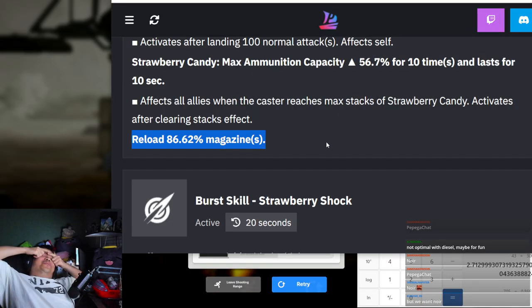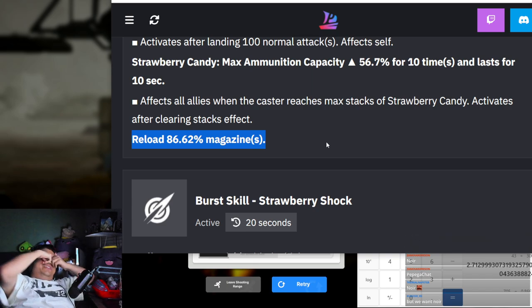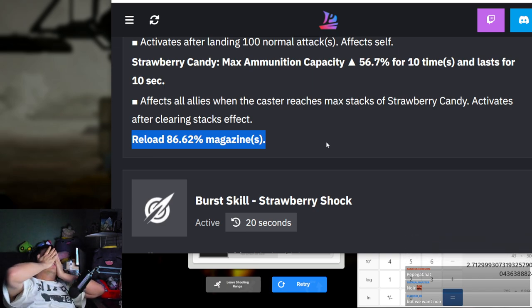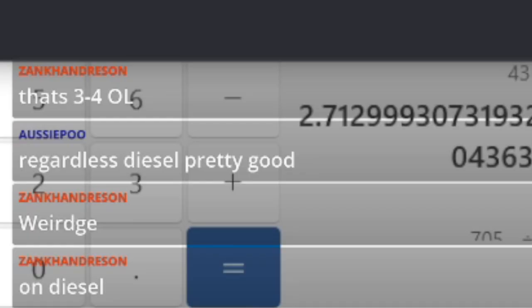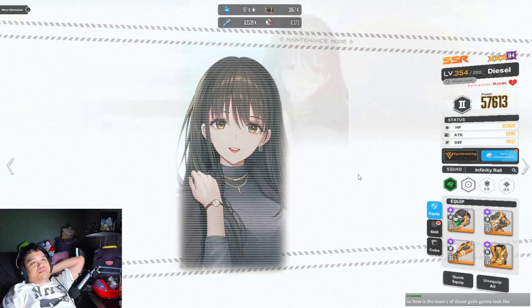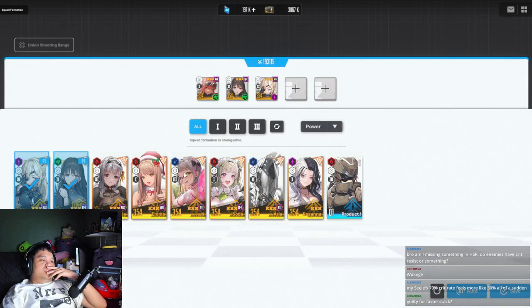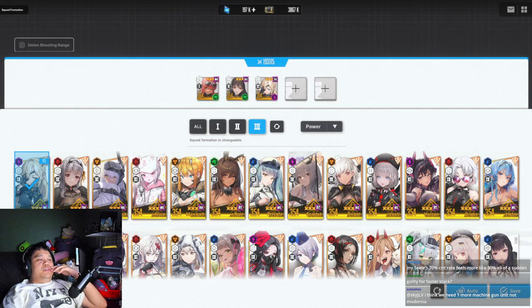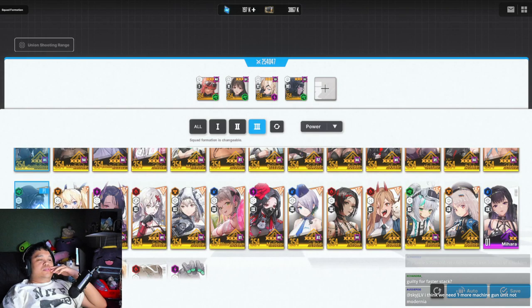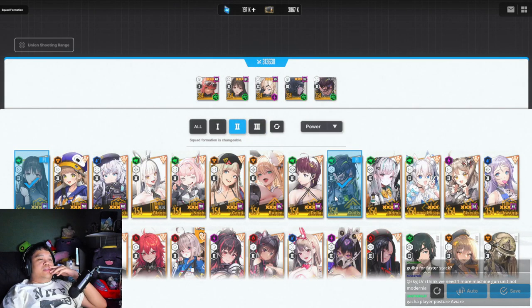Nœur is best in slot, but the budget build - you can use Nœur if you don't have 180 percent max ammo. Yes, that's your budget build. Go use your Nœur - that's three to four on Diesel. Welcome to endgame. How does the Guillotine and Diesel team look? It really depends on the boss.